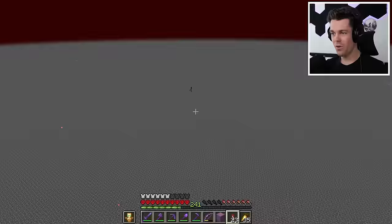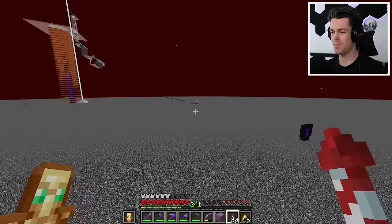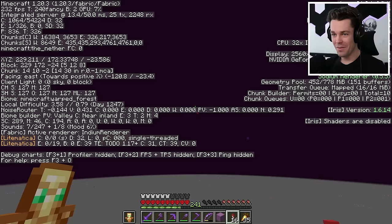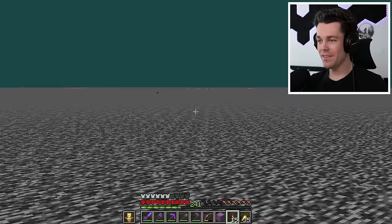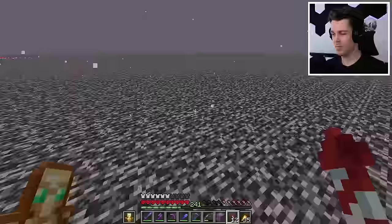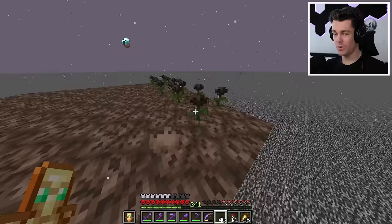We have to find a basalt delta to build the magma cube farm in. There's an enderman up here on the nether roof - what is he doing out here? He's holding a crimson nylium block, did he steal that from my nether hub? It actually doesn't look like it - there's just an enderman vibing on the nether roof. There's a basalt delta right here - this is where we're gonna build the farm. I'll get started on the collection system first, then place down a bunch of soul sand with wither roses on top to kill the magma cubes.